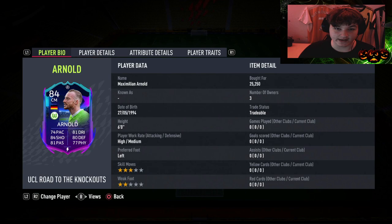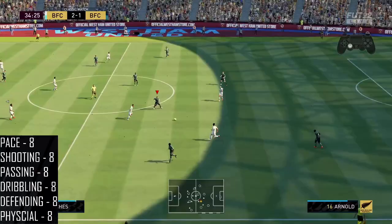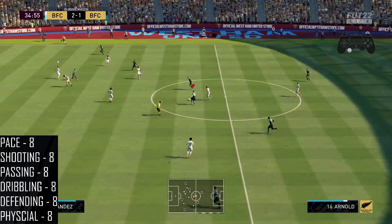A quick leaderboard update: in first it's David Janola with a 9.4, second is inform Rafinha with a 9.3, followed closely by ones-to-watch Saliska with a 9.2. Remember these rankings and play review ratings are based on how they perform for me and their value, so keep that in mind. Arnold is currently coming in at 25,000 coins. If Wolfsburg get an upgrade - which isn't too likely - it'll be interesting to see how he holds up.